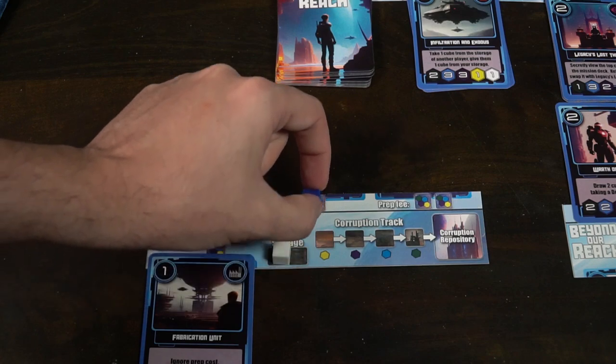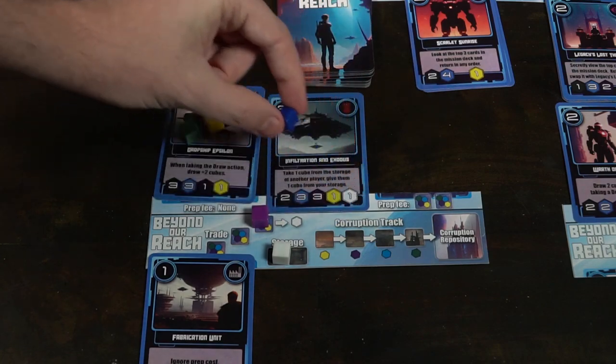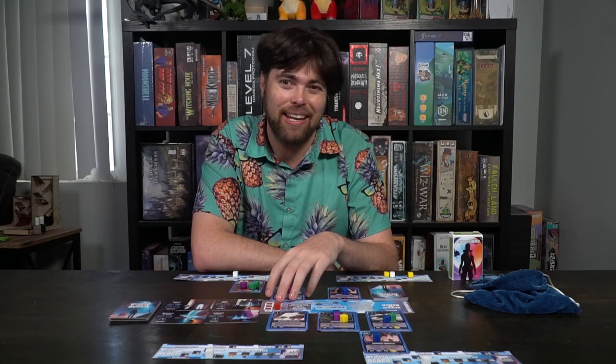This game is basically a resource-gathering game. You have to determine where you want to place the resources you get onto your main game board and where resources will go onto the group area. Because when players take these missions, if they have lots of resources on them, they're going to gain a benefit. You might also end up drawing red cubes that will fill the breach up, causing a refill and moving corruption on your track — things you typically don't want, but eventually needed to fill the bag back up with resources.